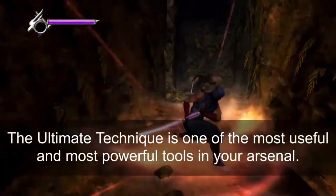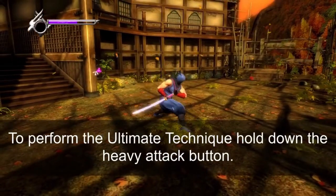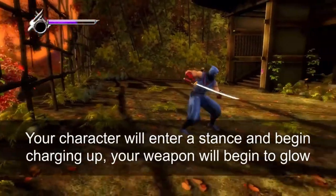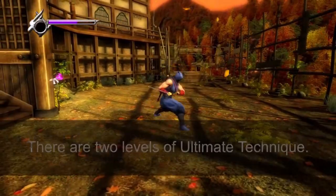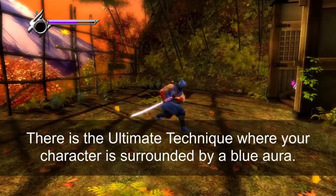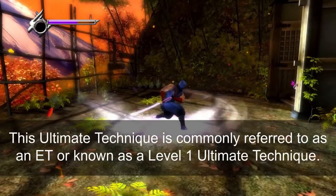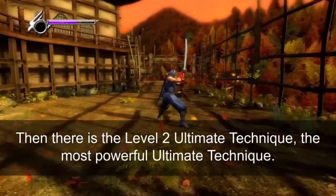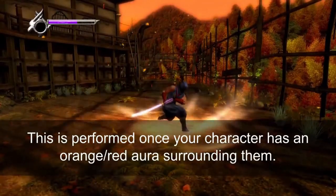The ultimate technique is one of the most useful and powerful tools in your arsenal. To perform it, hold down the heavy attack button — your character will enter a stance and begin charging up. Your weapon will begin to glow, and once charged long enough, your character will have an aura surrounding them. There are two levels: the level 1 ultimate technique, where your character is surrounded by a blue aura, and the level 2 ultimate technique, the most powerful, performed once your character has an orange aura.